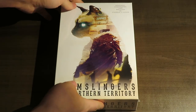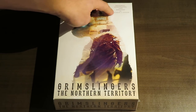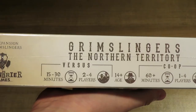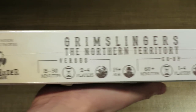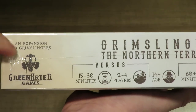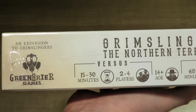The first thing I'm going to do is read a little bit about the back. The game is designed, illustrated, and written by Stephen S. Gibson — pretty cool. Looking at the side, the versus mode is 15 to 30 minutes, two to four players, age 14, and co-op is 60 minutes for one to four players. Published by Greenbrier Games — I always get that tongue twisted up. It is an expansion, which is good to know. These are the guys who brought you Folklore of the Affliction, if you're familiar with that.